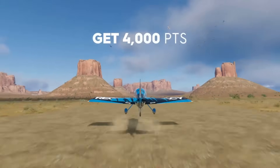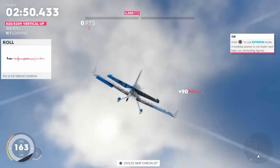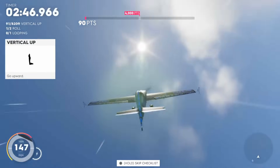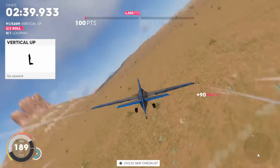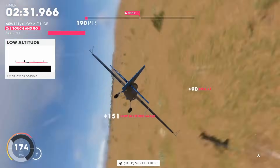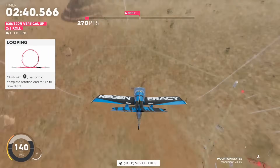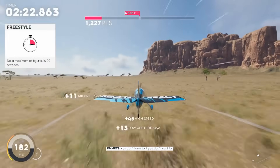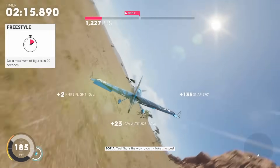Starting off with aerobatics — this one is rather simple. There were two planes in contention: the Harmon Rocket and the Slick 360 HP. However, when trying these aerobatics events for the video using the parts that you should be using, I found that the Slick was just unusable with the part set I was using. So if you want to use the best aerobatics plane and be the best at aerobatics events, you can use the Harmon HR Rocket. It's easily the best aerobatics plane. The Harmon Rocket HR3 is your plane to go with.